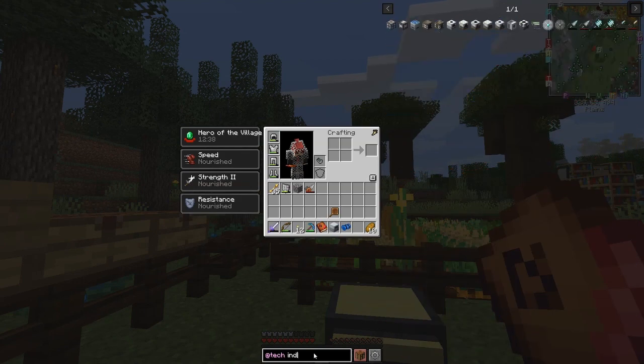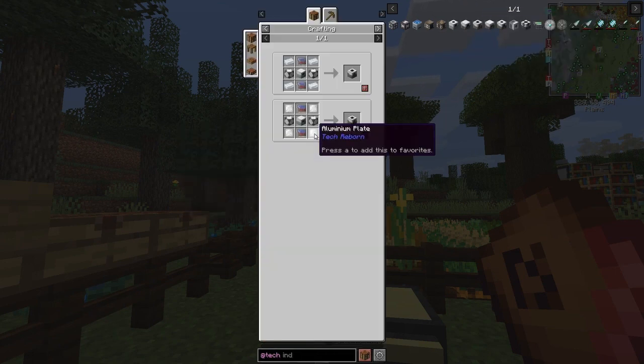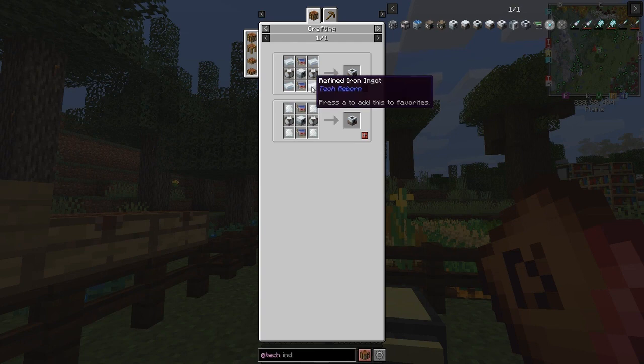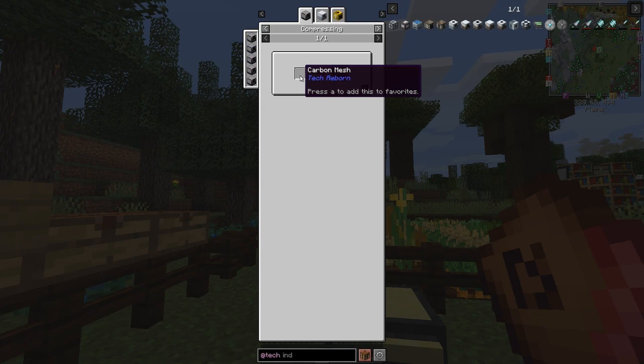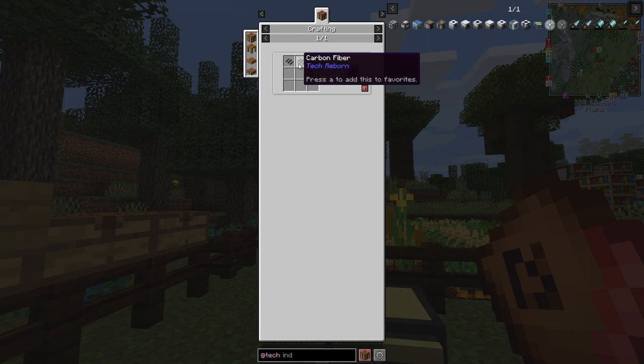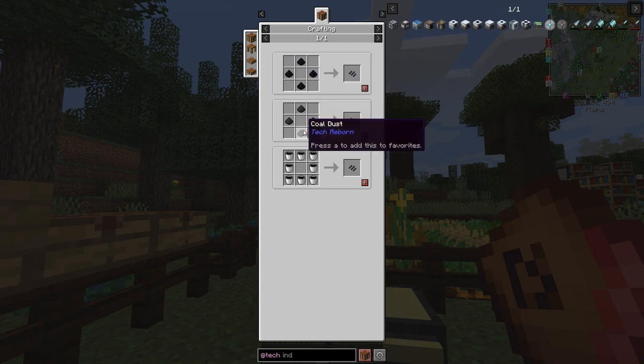Let's search for 'industrial' - we can get the industrial blast furnace, grinder, centrifuge. I saw the recipe and didn't notice refined iron up here - refined iron we can do, no problem. Advanced circuits we've already done, extractor we've already made. The tough bit is the advanced machine frame, which requires advanced iron plates and carbon plates. Carbon plates are made from carbon mesh, and we got some as a reward last time. The recipe for carbon mesh is two carbon fibers put together - carbon fibers are basically four coal dust, so we just grind up coal.